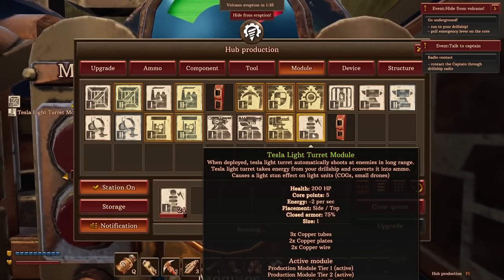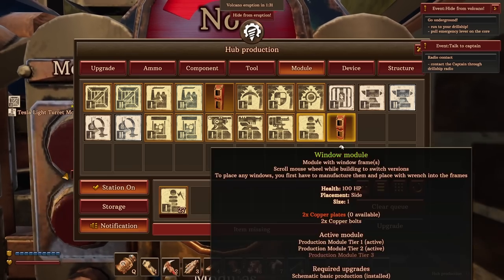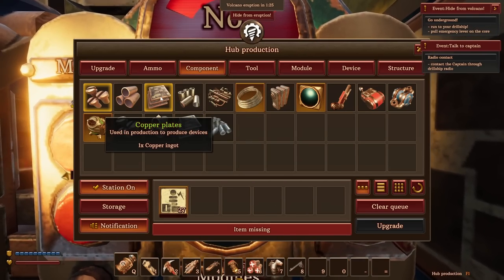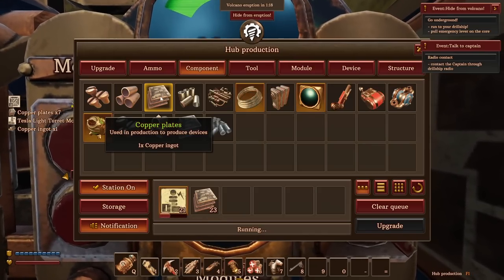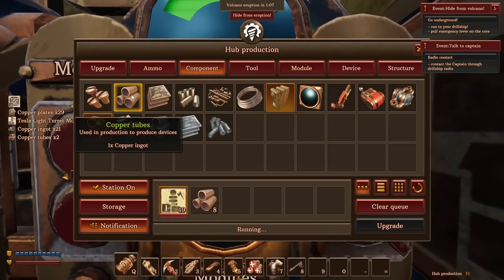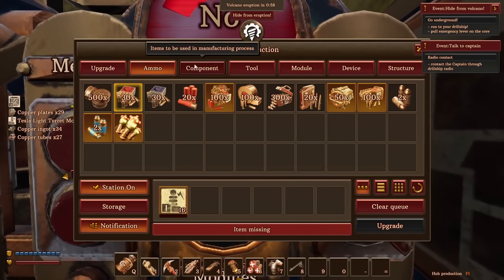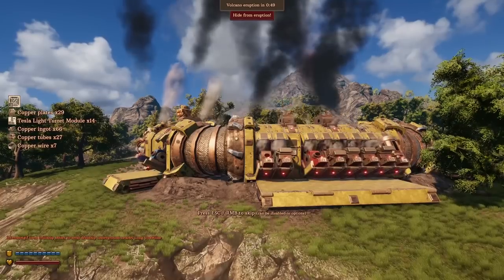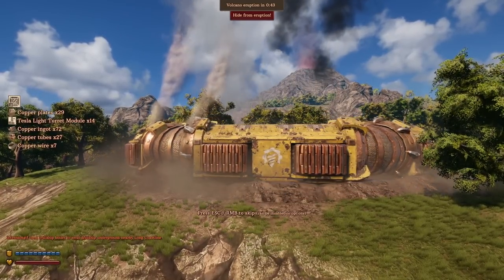I'm just crafting a whole ton of turret Tesla modules, Cade. We're going to use all of them. We're going to get lava'd in an hour and a half. Okay, we have all the time in the world. Need this bunch of copper plates — I'll just make a bunch of copper ingots over here. And now we need copper tubes, and copper wire. We're out of copper ore. How about that? It's time to go down — go, drill, go. It takes almost a minute for it to just go down.